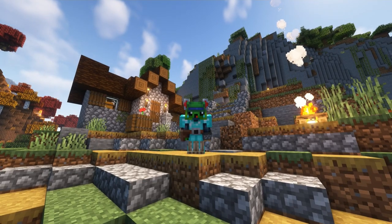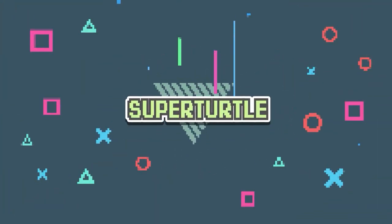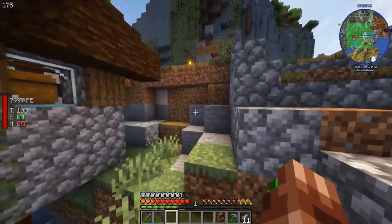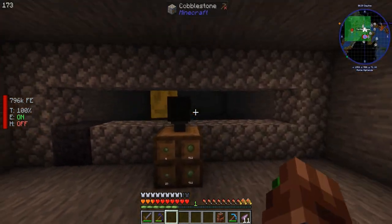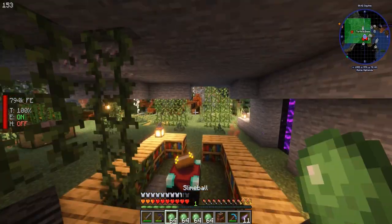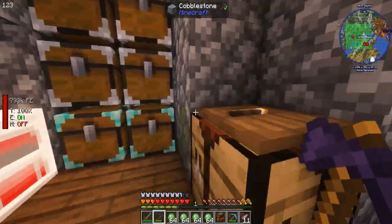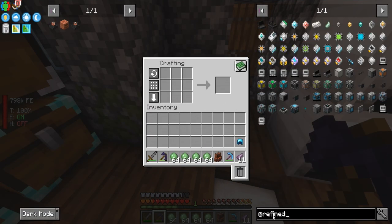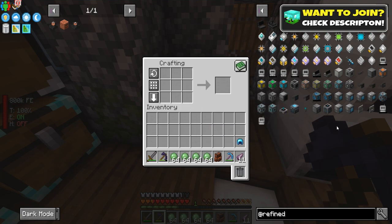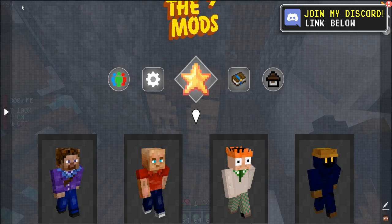Today we're getting ourselves some digital storage. Last episode we fought the dragons so we could get a dragon egg and put it on this generator to get slime balls. In season one of All the Mods 9 we went with Applied Energistics, but this season we're going with Refined Storage. This is the easier of the two — for people who just want to get digital storage set up and move on.